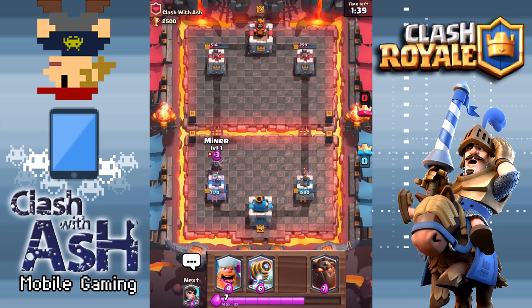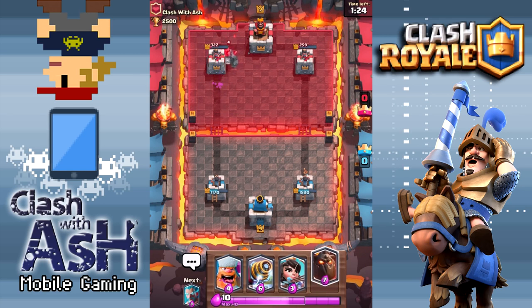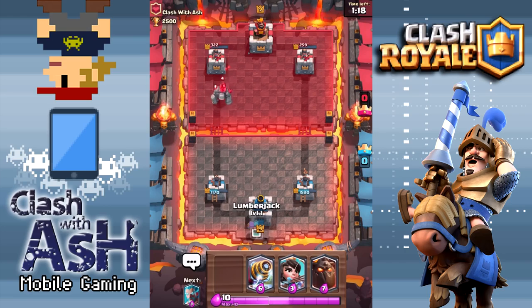I'm beside myself. I'm going to go ahead and keep playing tanks on the other account while I cycle back to the Inferno Dragon. Now you can finally take down those decks that rely so heavily on the Giant and the Bowler and those tanky cards. You have another option. Imagine this side-by-side with an Inferno Tower? Wait, that actually gives me an idea. Let's take a quick look.